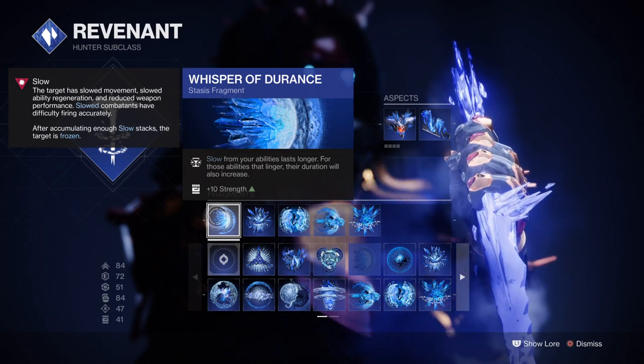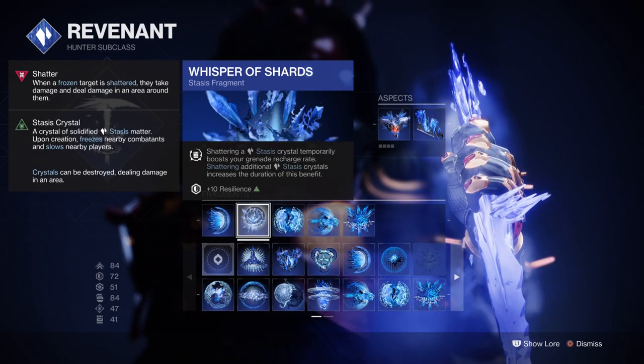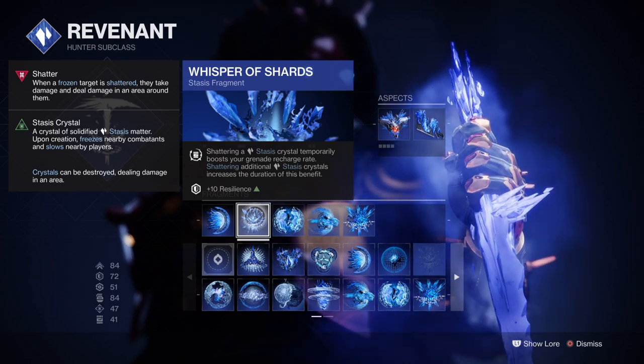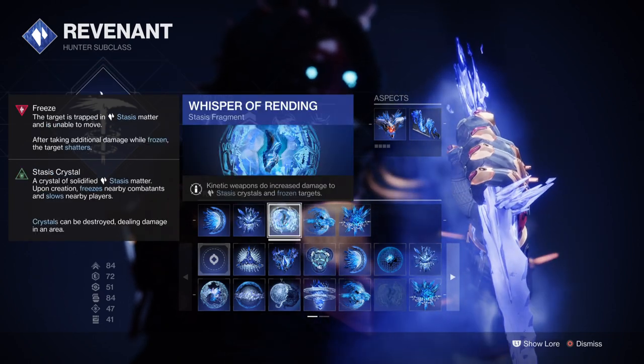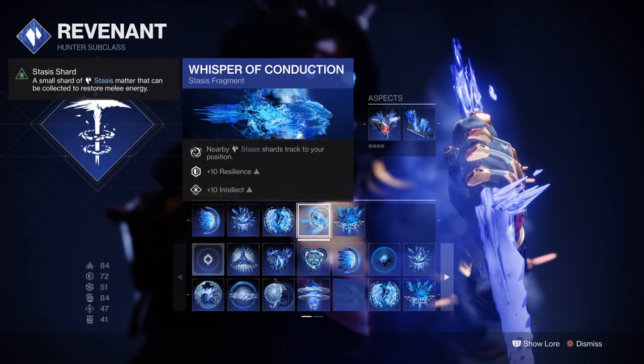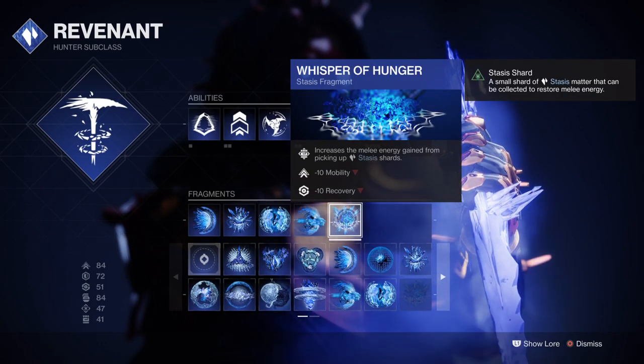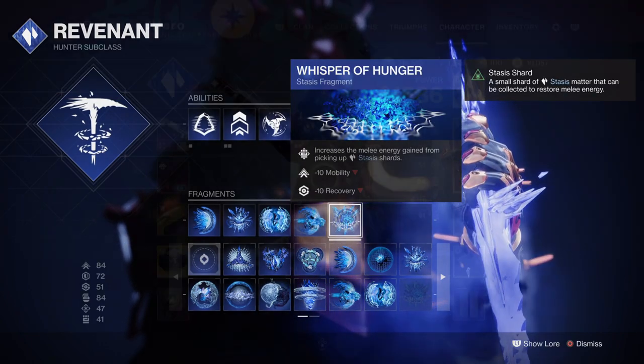Next, you'll want Whisper of Adurance for increased slow and freeze time on combatants. Whisper of Shards, which allows us to destroy Stasis Crystals for a quick grenade recharge rate. Whisper of Rending for a 42.5% increased damage against frozen combatants. Whisper of Conduction for making Stasis Shards attract to you when nearby. And Whisper of Hunger for increased melee energy gain from collected Stasis Shards.